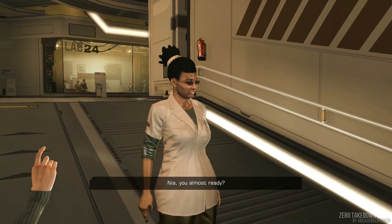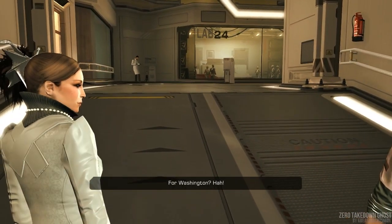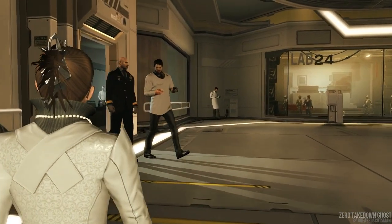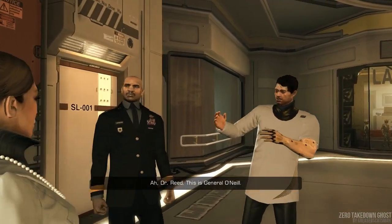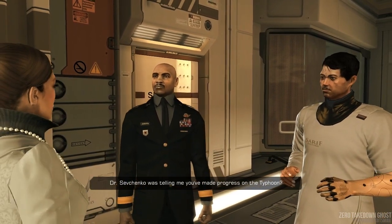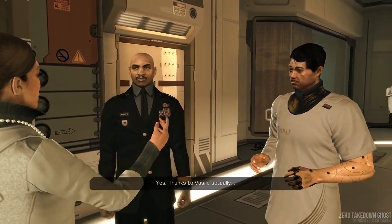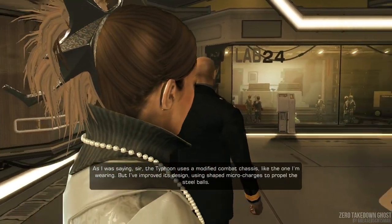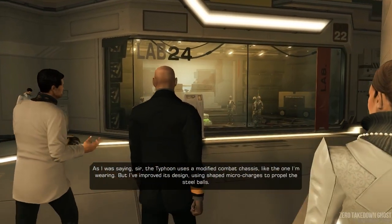For DXHR, that means completing a level with zero takedowns, zero stuns, bolts, bullets, shells fired, and for the truly hardcore, one might even try to close vents, doors, and such behind themselves whenever possible so that absolutely no trace is left. That's what I've done here for the tutorial mission and for mission one. Enjoy.